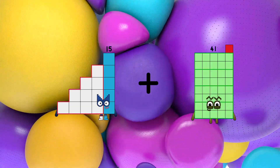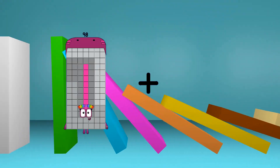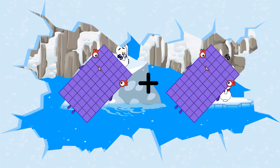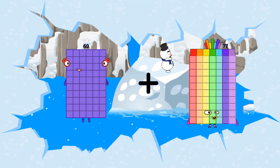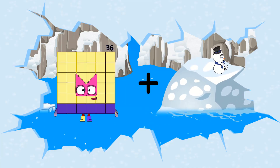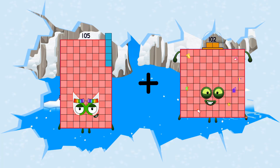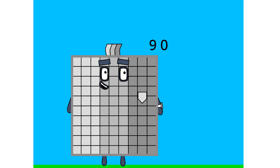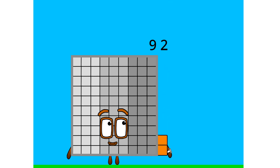15 plus 18 equals 33. 60 plus 60 equals 120. 60 plus 29 equals 89. 105 plus 102 equals 207. 90, 91, 92.